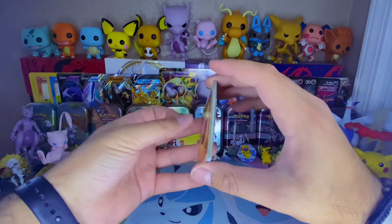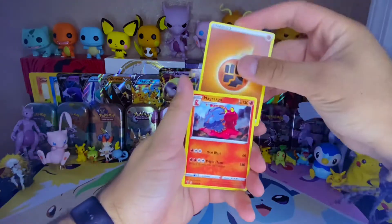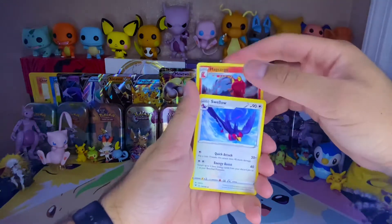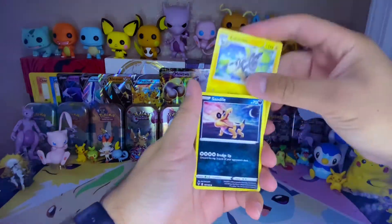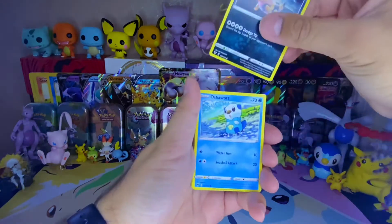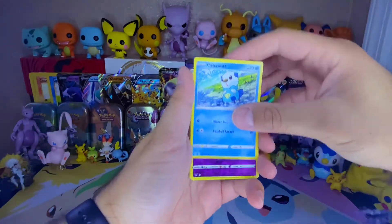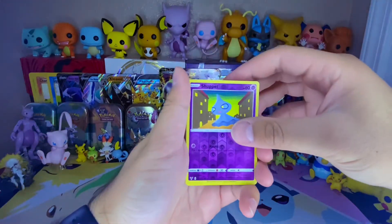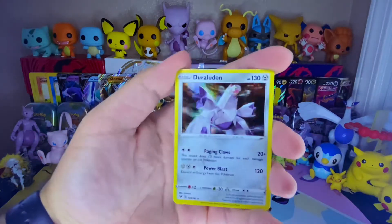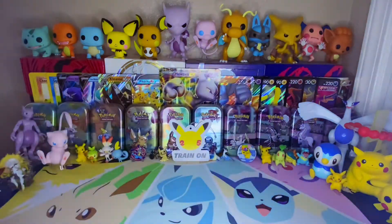Pack 8, last one — Grass Energy? No, it's Fighting. So we got a Magcargo, Swellow, Zebstrika, Sandile, Oshawott, Pineco, Sandile again — kind of weird. Oshawott again. Our Reverse is a Shuppet. And our Rare is a Duraludon Holographic. Right on, I'll take that one.